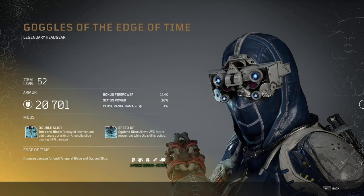We're going to start with the Edge of Time armor set, beginning with the Goggles of the Edge of Time. It's a legendary gear set — I'm not going to pay attention to the armor rating itself since this is data mined and could be incorrect. We're going to comment on the visuals, which do look really cool, and then go through all of the mods. The first level 3 mod is Double Slice: Temporal Blade damages enemies with an additional monomic slice dealing 50% damage. The level 1 mod is Cyclone Slice, which allows 25% faster movement while the skill is active.